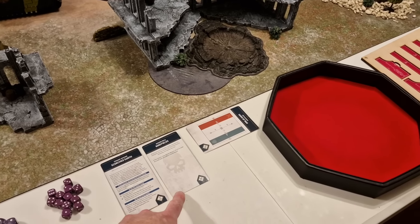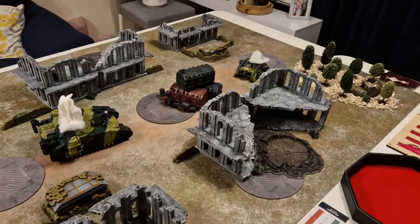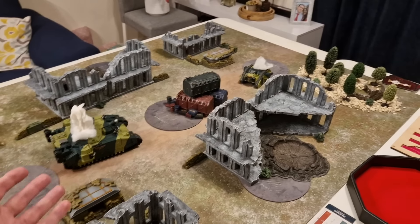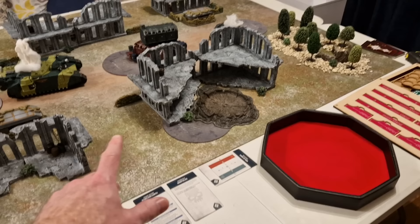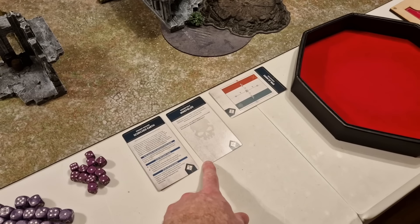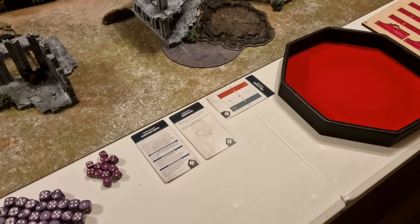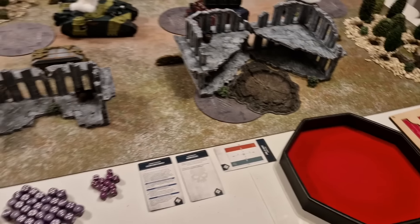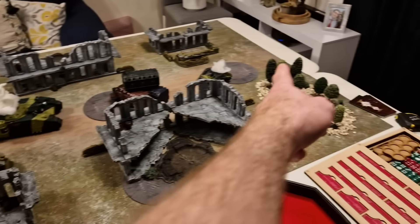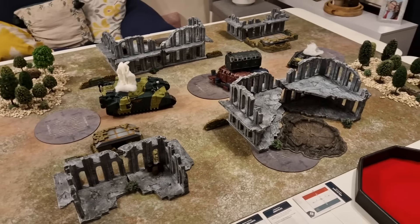We're doing Minefields today because the Katachans have laid some mines down — we've been here before, lost the previous battles, put some mines down, and we're back with the second wave. Any advance rolls of a 6 take a mortal wound, so that could be interesting. I've done Dawn of War deployment for two reasons: it's really simple, and there's a road going down the middle of the battle map, so it kind of makes sense.